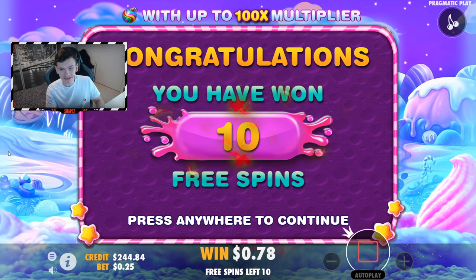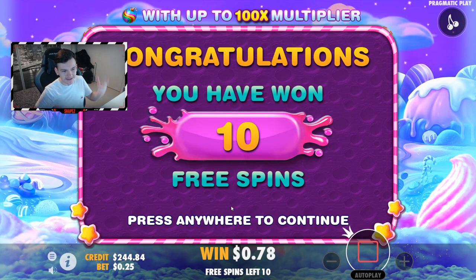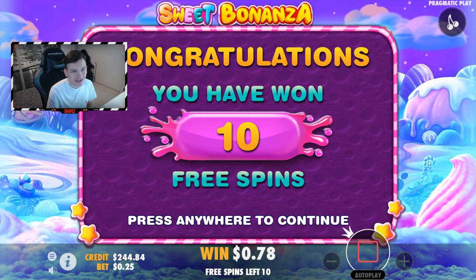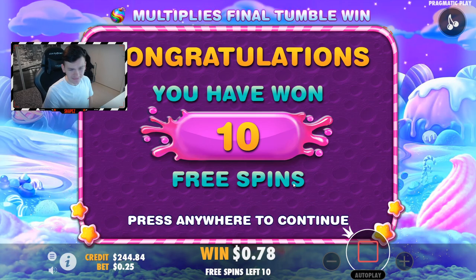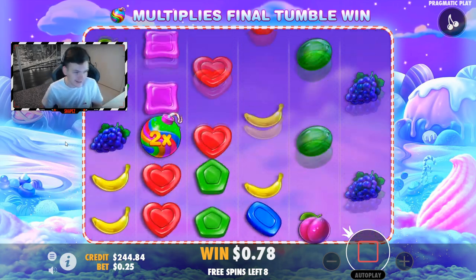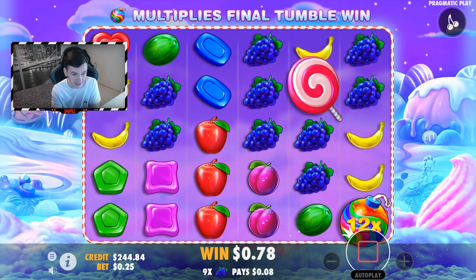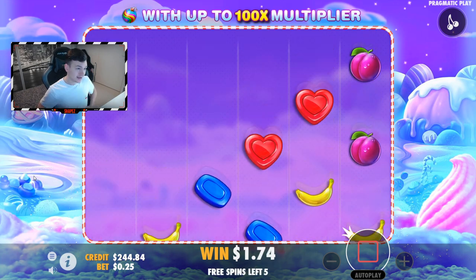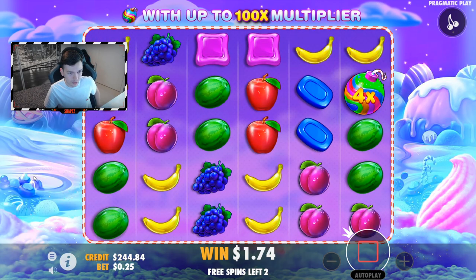Now let's start with the bonus buys. I just did some base game spins at $0.25, which is basically a $20 bonus buy equivalent, and I actually hit the bonus — four scatters! So here's the first bonus, guys. That's the $20 one. Even though it's the smaller bonus buy, it would still be really nice if I could get something, maybe a little more than $0.80. That's a bad spin. Just keep me at 1,000x so I can maybe make some profit today. That definitely doesn't look like a good bonus buy.